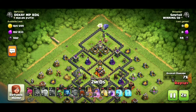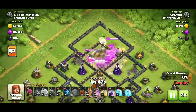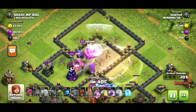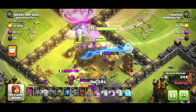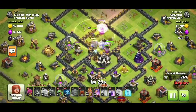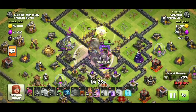We have to create a penetration through the Town Hall so all the troops are approaching the Town Hall. It is easy to get the first star. The Clan Castle troops are also coming in. Remember to use all your Rage spells and Healing spells — it will help you to get a perfect 3-star.